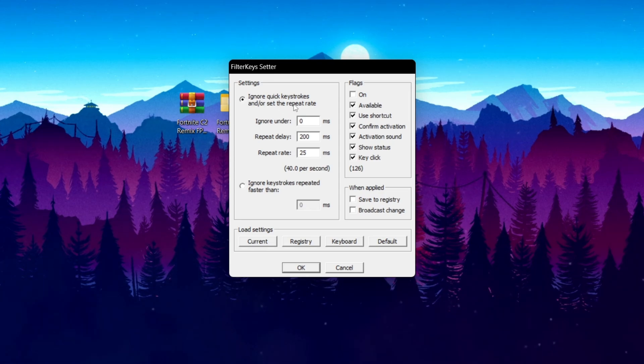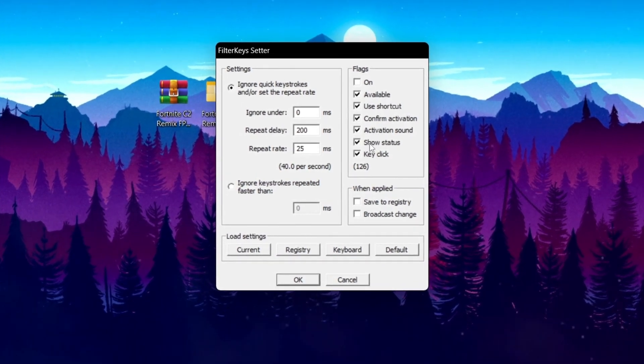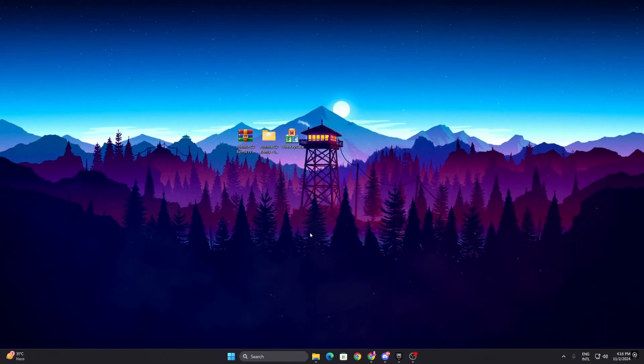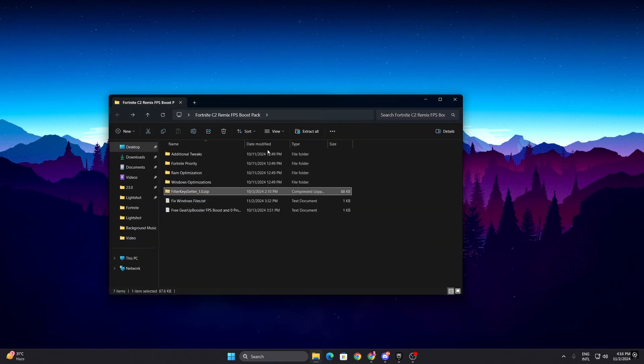Use the following settings: Ignore set to 0ms, Repeat Delay at 200ms, and Repeat Rate at 25ms. This is the best setting — most pro Fortnite players use it for the lowest response time and lower latency from their mouse and keyboard. Check mark all the boxes, then go to 'When Applied', check mark 'Save to Registry', and click OK to save all settings.